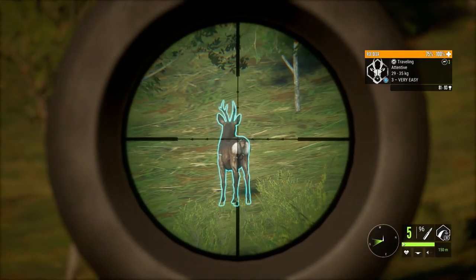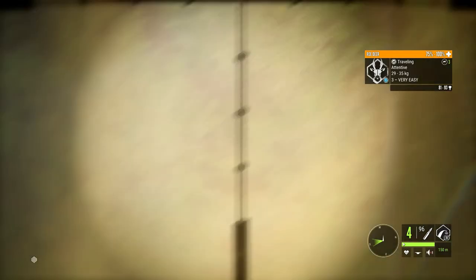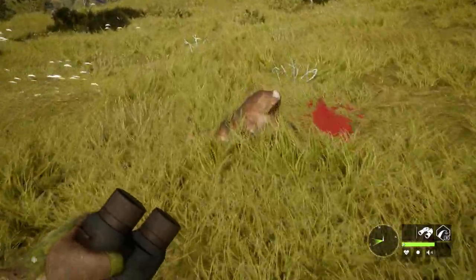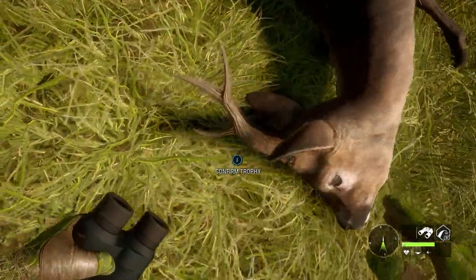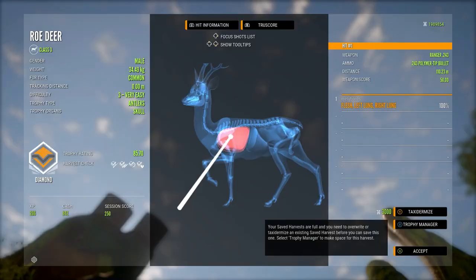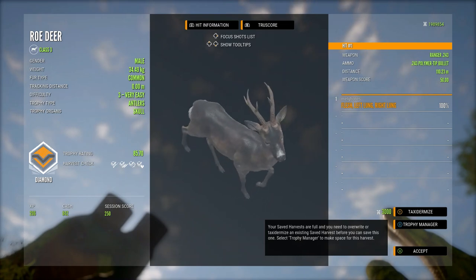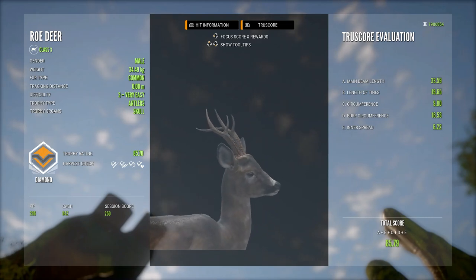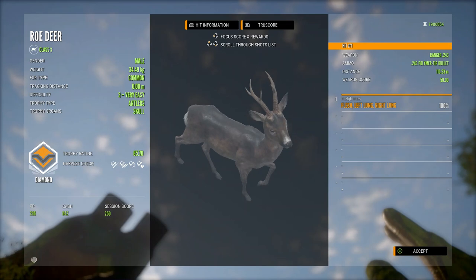This is actually the third level 3 roe deer that has popped up from doing this. He stops and gives me a perfect broadside opportunity and goes down straight away from that shot — big patch of vital blood and some seriously huge antlers. Picking him up he is a diamond at 85.70, which makes him my biggest diamond roe deer ever. That is a seriously awesome buck.